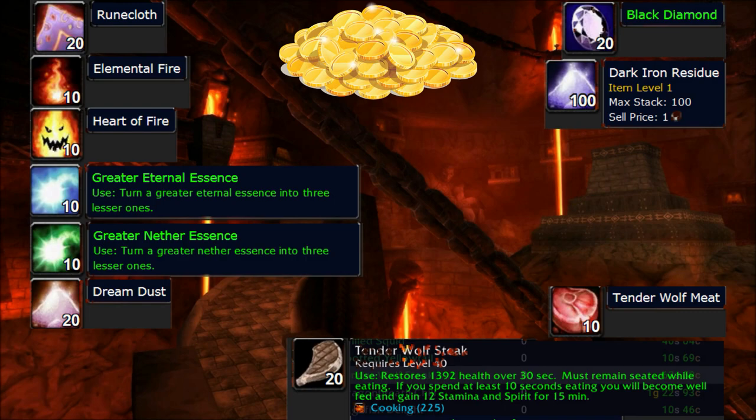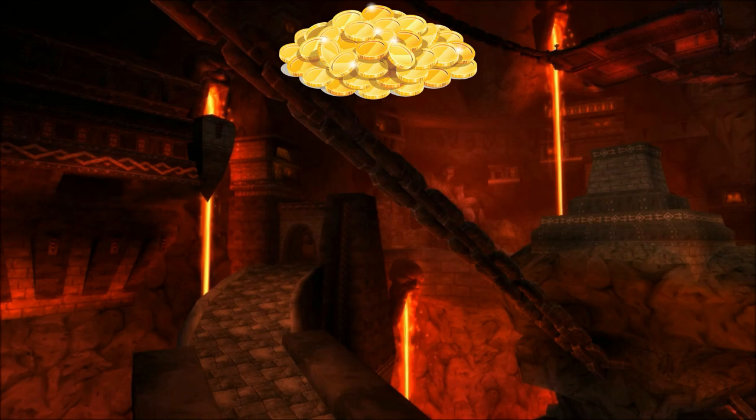Let's look at the loot table from BRD. There are 3 types of mobs: humanoids, dogs, and fireguards. Humanoids drop lots of Runecloth, raw gold — approximately 8-10 gold each run — lots of vendor greys, and disenchantable or sellable greens that disenchant into Greater Eternal Essence, Greater Nether Essence, and Dream Dust. The dogs drop sellable greys as well as Tender Wolf Meat, which you can cook into Tender Wolf Steak, sellable for approximately 40-70 silver each while content is current. Other notable white items include Black Diamonds and Dark Iron Residue, which you can sell to the vendor for gold. With professions you can also skin the dogs, and in the hallway you can find 2 nodes of Dark Iron Ore, which sells well at any point in the expansion. These consistent drops put you at approximately 150 gold per hour already.